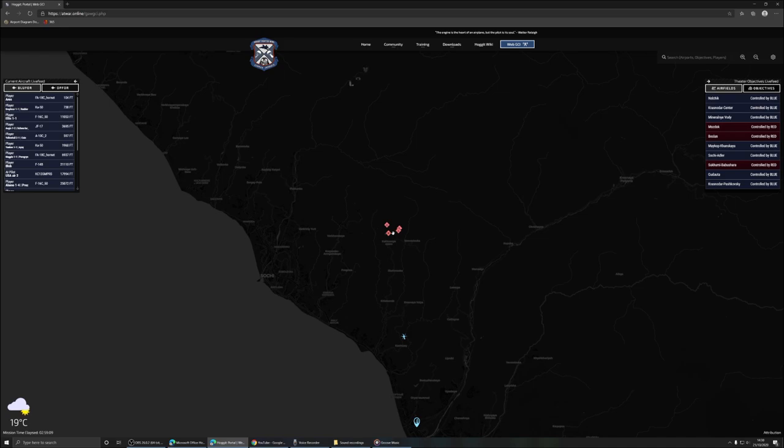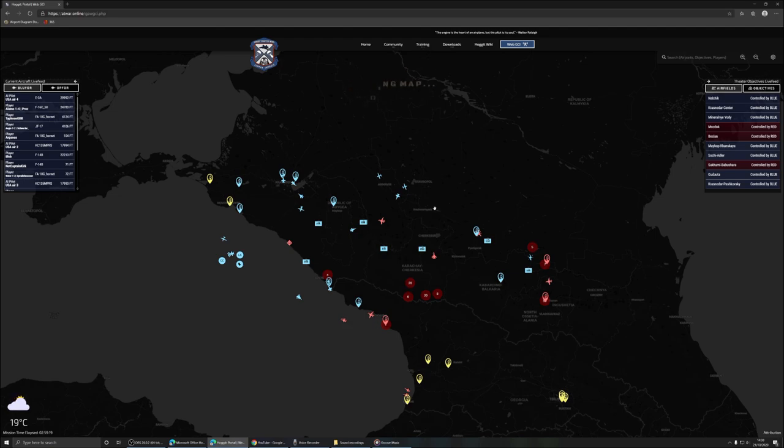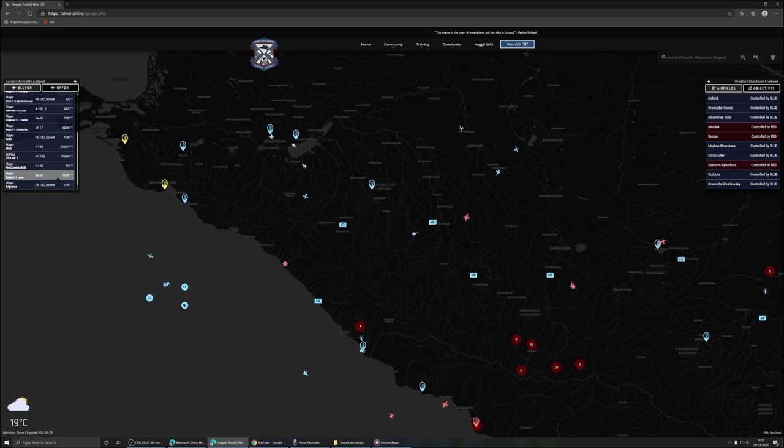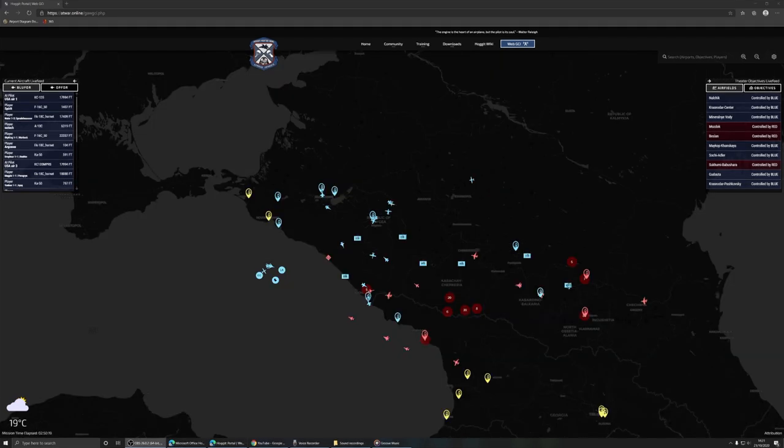If I see some targets that are going to be closer to, say, one of the super carrier or the regular carrier, I might sortie from there if I'm in the Hornet. But if it's a land-based target and it's closer to, say, we're in the Persian Gulf and it's closer to Al-Dafra, then I might launch from Al-Dafra. I'll plan it out and actually come up with a plan before I commit to anything. Sometimes that planning happens outside of the sim — I actually just do it using WebGCI, giving me a good understanding of what the battle space looks like, and then I'll choose some specific targets.